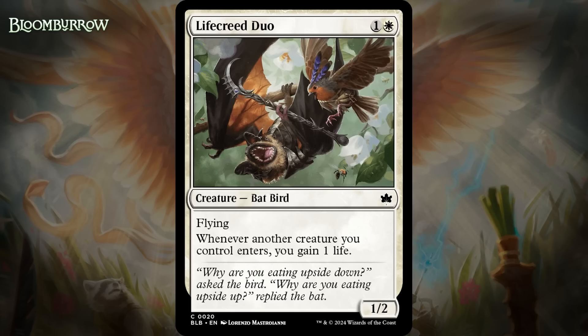Next up, it's Life Creed Duo, which for one generic and a white is a 1/2 bat bird at common. It's got flying, and whenever another creature you control enters, you gain one life. So this is another duo, sporting two useful creature types. The life gain is going to be really useful in black-white. Still, even with all of that around, it's just an okay card in all of those decks — it's never going to be a great card in any of them. I'm giving it a C.